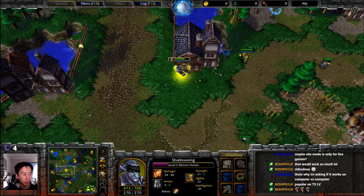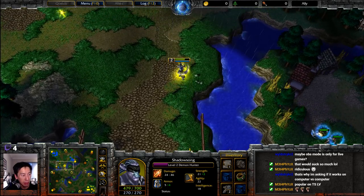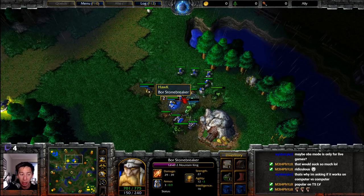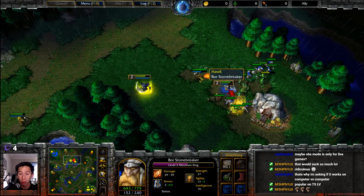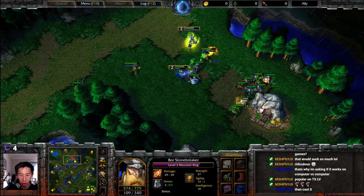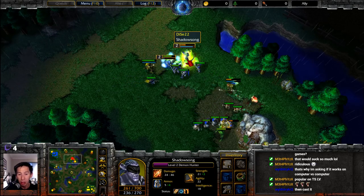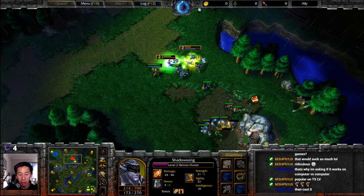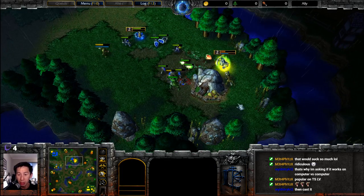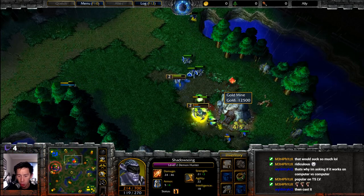Demon Hunter coming back around, then a mana burn from behind. The Mountain King — are we going to see a storm bolt? There it is! Demon Hunter now taking quite a bit of damage. A tome of strength plus two on the ground but not picked up. Both sides still fighting through the forest troll shadow priest, with immolation trying to burn through peasants.